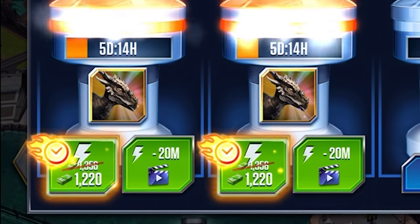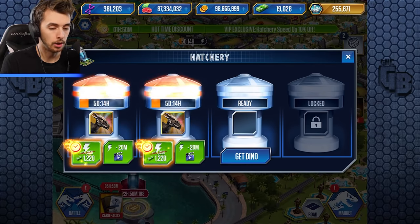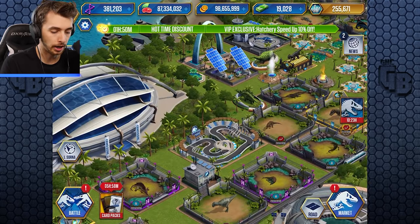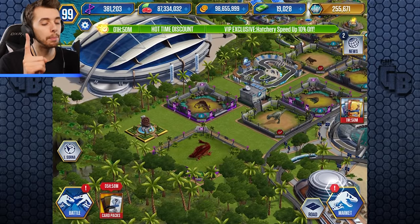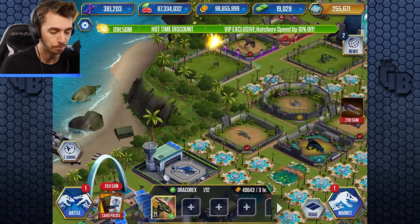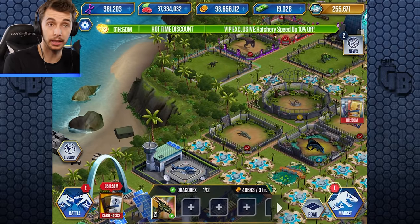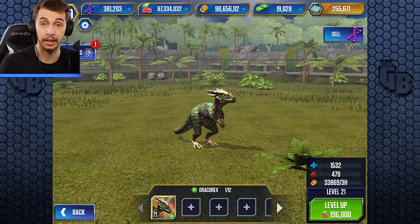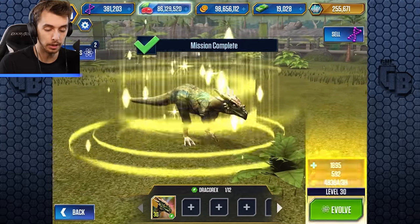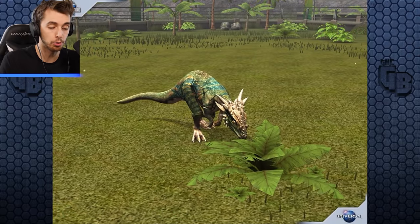Why is there only two in the incubator? And I'm on a 10x speed up. Oh wait - I remember why there's only two in there. Okay, so where is Dracorex? Dracorex is here, and I do have it - I'm clicking it multiple times but it's not registering. There we go - I do have it at level 21, so we'll feed it up to level 30 and do the mission as well.